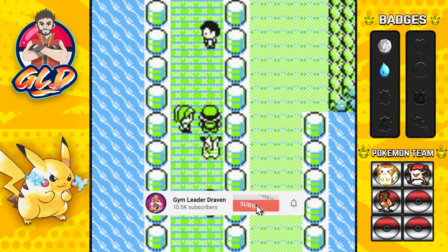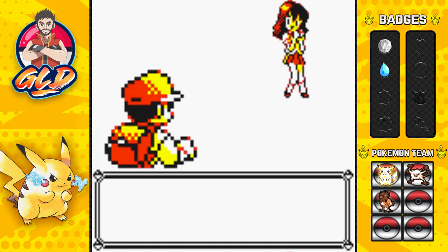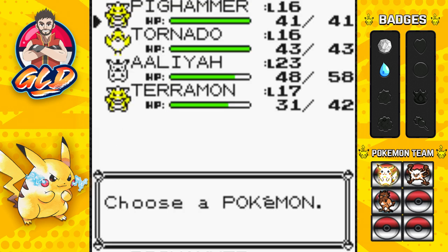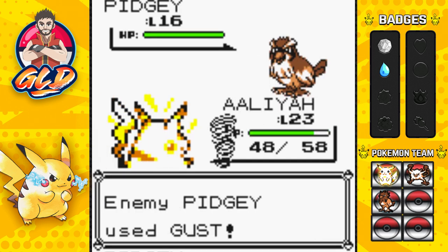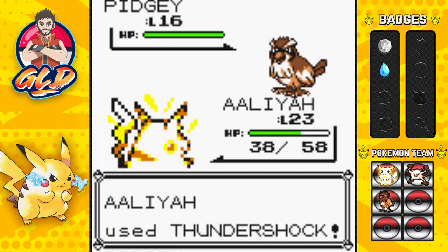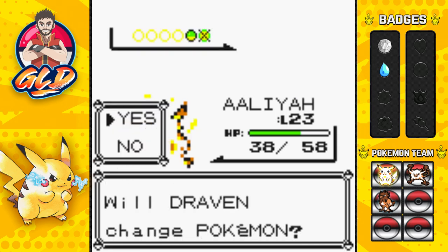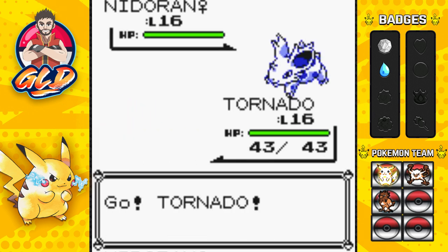She's trainer number four and she thinks I'm getting tired, but I'm really not. Here we go — she wants to fight last and is coming out with a Pidgey, so that's the wrong Pokemon here. Let's switch out to Leah the Pikachu. The idea with Leah is to keep her undefeated. Here comes a Gust attack, and there goes the Thundershock — Thundershock for the win! There goes Pidgey, bye-bye.